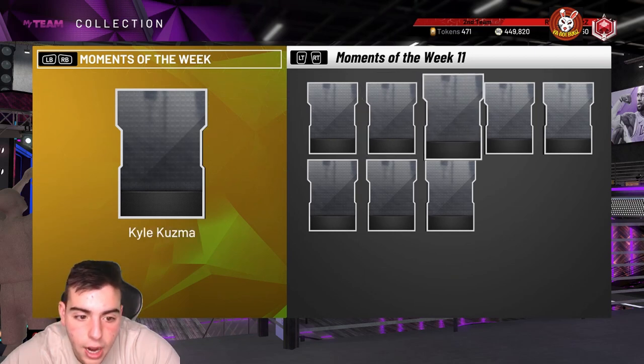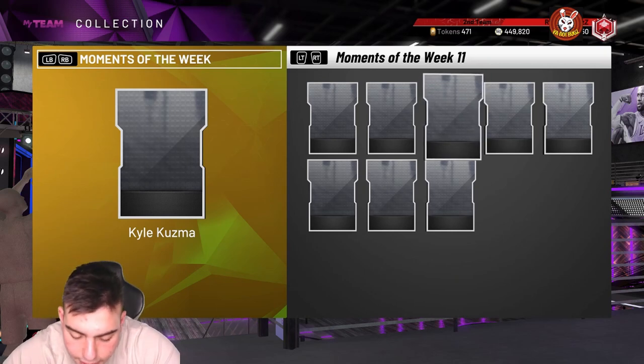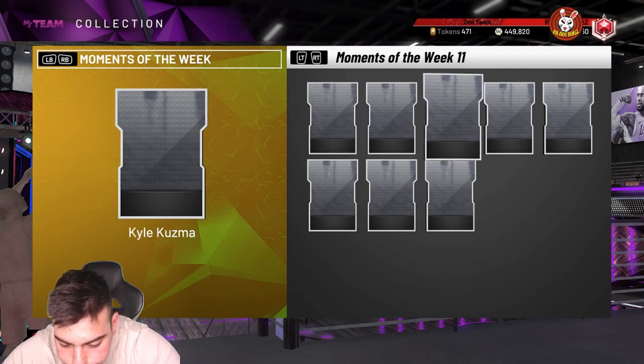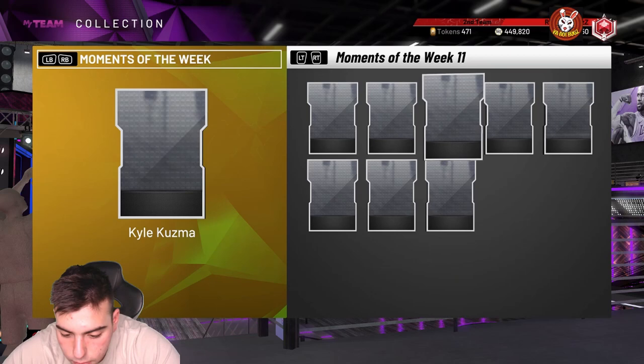Kyle Kuzma is a 94 overall Diamond. Stats: 92 mid-range, 93 three-pointer, 88 driving layup, 85 standing dunk, 80 driving dunk, 83 speed, 75 speed with ball — really slow. Perimeter defense 67, interior defense 61, steal 35, block 47 — his defense is awful. He has Hall of Fame Catch and Shoot, Gold Quick Draw, Volume Shooter, Difficult Shots, and Tyler Scorer. He's a shooter but his defense is atrocious.